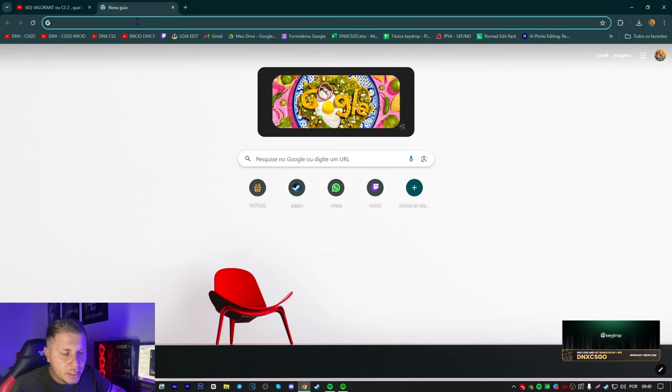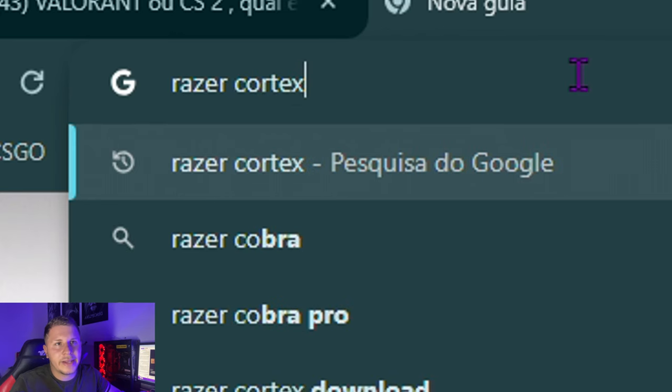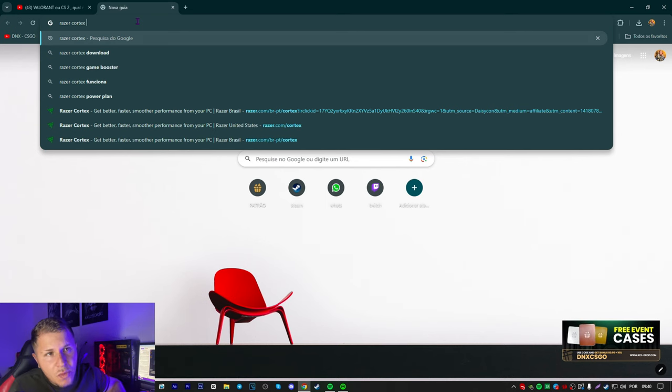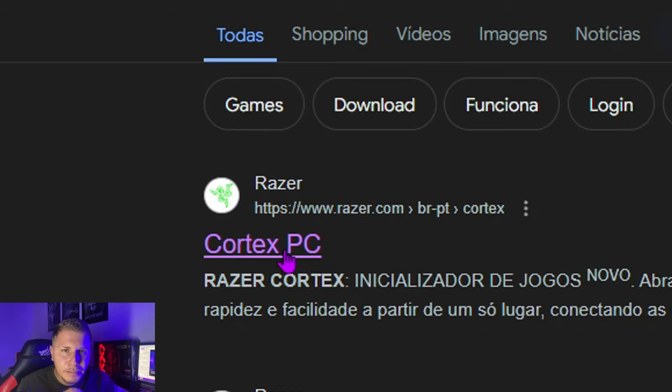Vou fechar aqui para mostrar para vocês passo a passo. Vocês vão digitar aqui no Google: Razer Cortex, desta forma aqui. Deu Enter. É a primeira coisa, galera — Cortex PC.